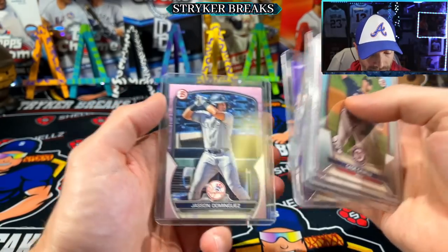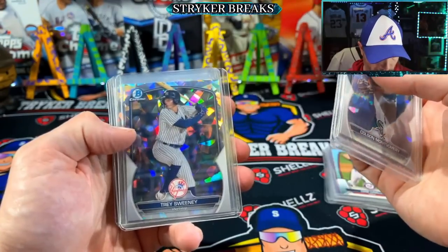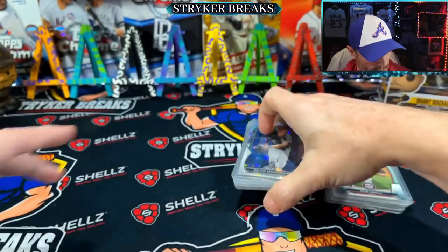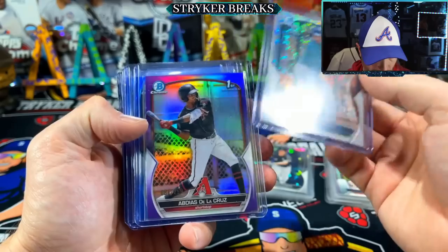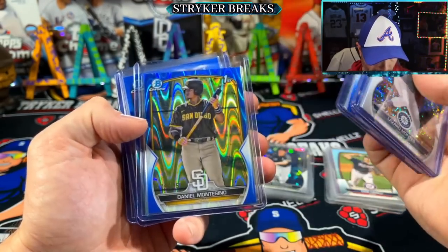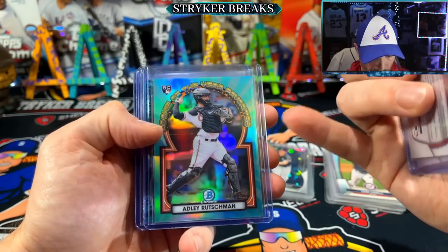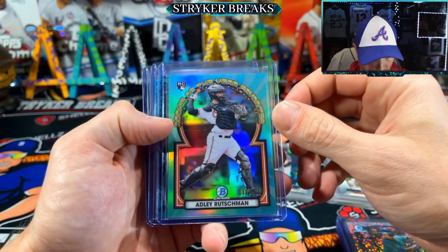Got the atomics: Colson Montgomery, Drew Gilbert, Trey Sweeney, Simon Juan, Chacon, and Cam Collier - that's a big one. Chrome: Montez to 299 first, De La Cruz first to 250, Drew Gilbert to 150, Montesino and that's his first to 150, Prius first to 150. Love that Adley insert to 125 - tough pull right there. Rookie of the Year favorites to 125. I do dig the lunar craters - those are cool. Lugo to 125 aqua shimmer. And our lowest numbered chrome was to 50 - Edwin Arroyo.